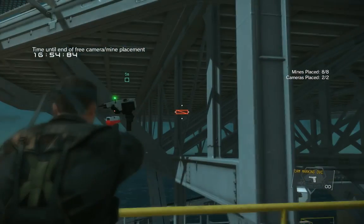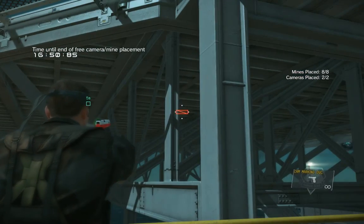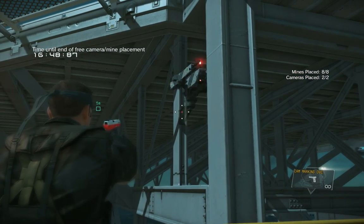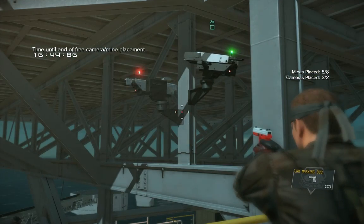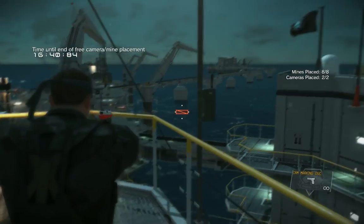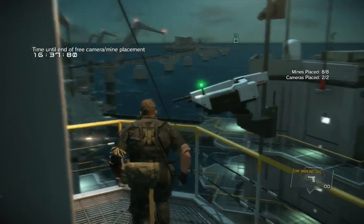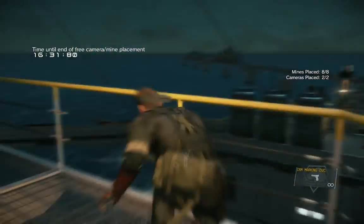These end-platform placements are a moment of last resort. Using this same technique, you can get a mine on the edge of any flat surface — even on a little pole — making it extremely tough to creep under and around. Be creative.